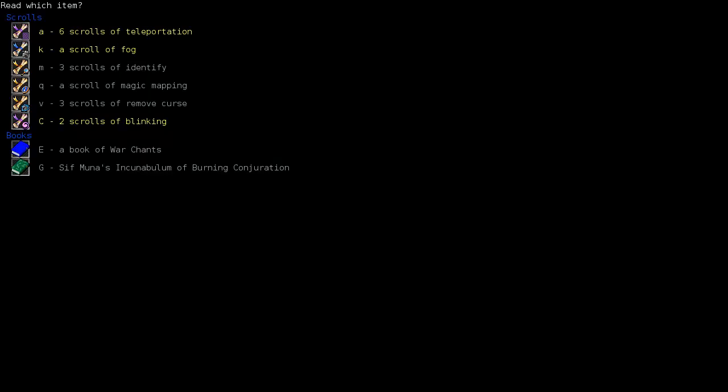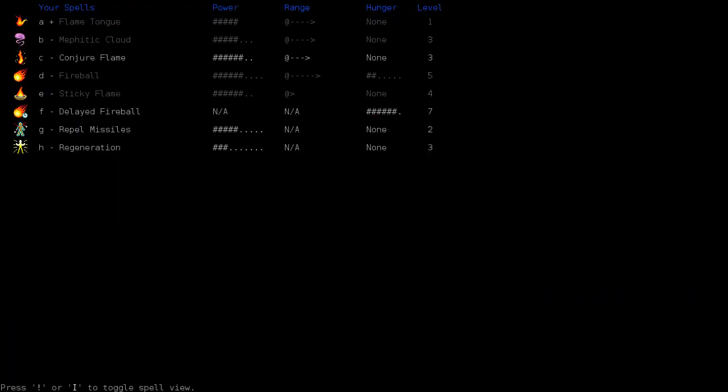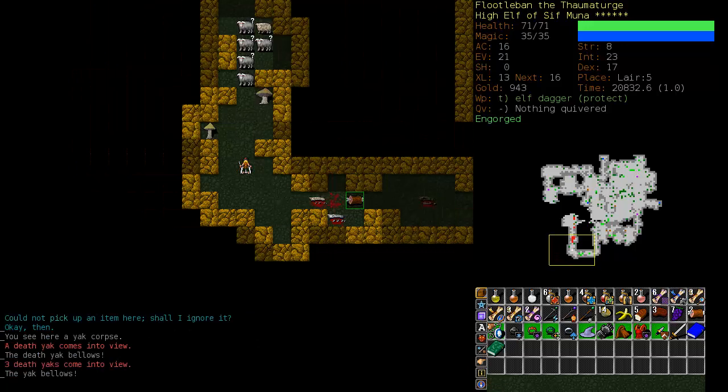Let's see what sort of book we got - Mystic Blast, Bolt of Magma, Bolt of Fire. Bolt of Fire is worth picking up, but not yet. Fireball is still at a little more than half, so we'll make do with that for now. Bolt of Fire is the more powerful spell ultimately.